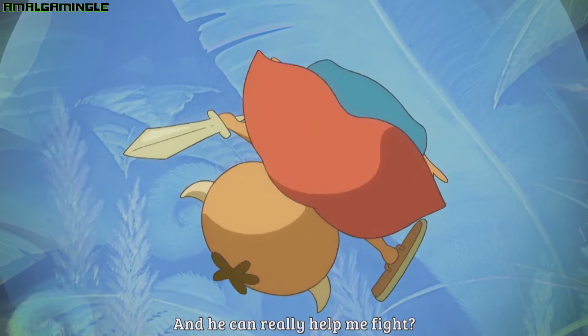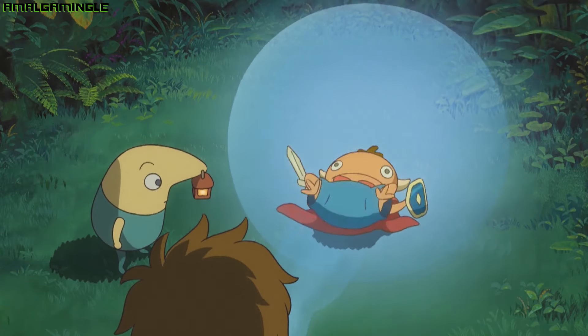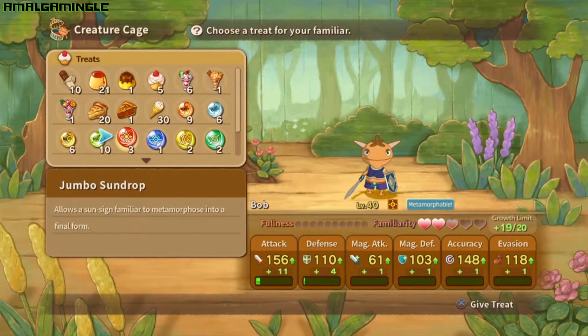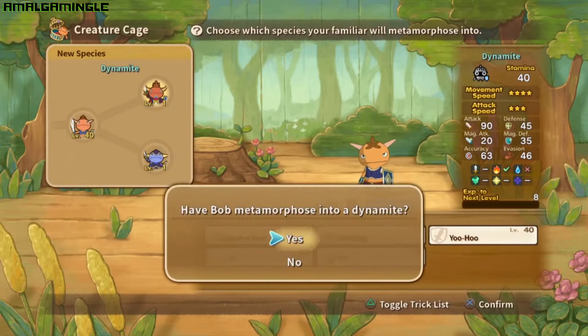Being the first familiar to join the party allows the Mighty to rack up XP early and get stronger before any other familiar joins the team. Due to this, the Mighty ends up being the default familiar for the first section of the game. Although he is vulnerable to confusion, he is highly resistant against poison and curses. Mighty has a fast growth rate and his later forms can develop some impressive abilities.